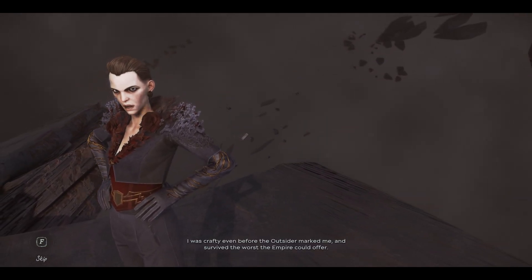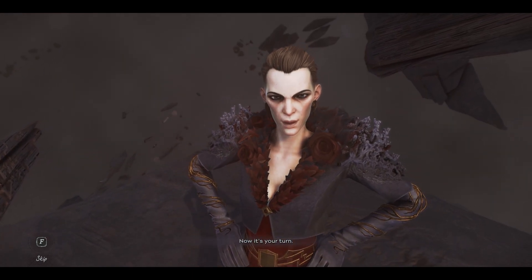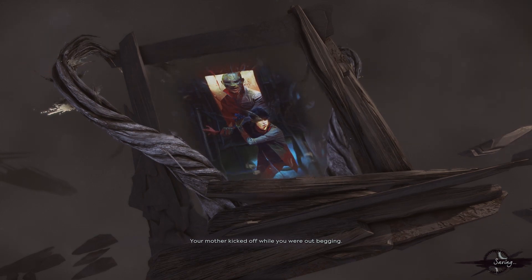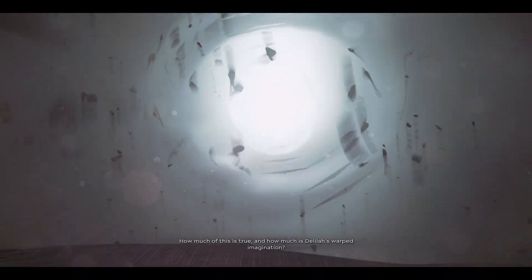'I was crafty even before the Outsider marked me, and survived the worst the Empire could offer. Now it's your turn.' So Jessamine told the spymaster that Delilah did it. Does that make her the fault of everything? Of course not — it's one individual instance. Delilah has to stand for her own actions. How much of this is true, and how much is Delilah's warped imagination?